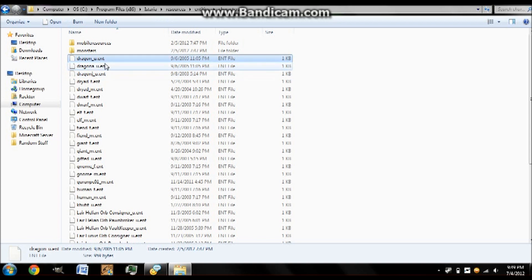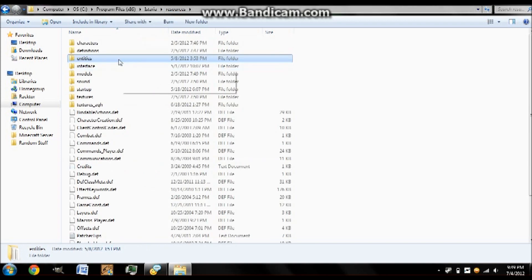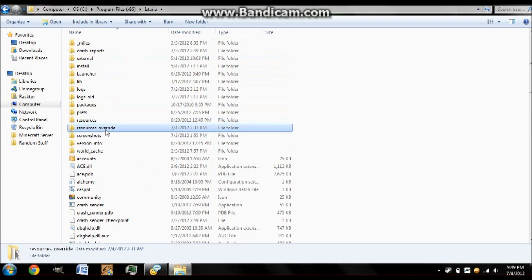As you can see in here, these are the Dragon files: Dragon underscore U, Dragon A underscore U, and Dragon J underscore U. Dragon underscore U is the adult model, Dragon A underscore U is the ancient model, and Dragon J underscore U is the hatchling model. Depending on which stage you want to look like, you just select that one. Let's say we want to be an adult.